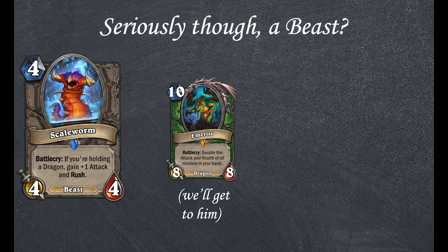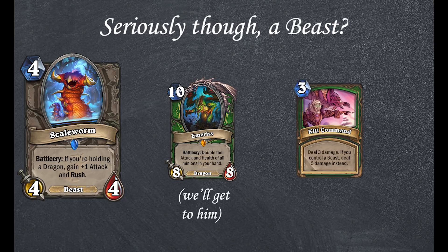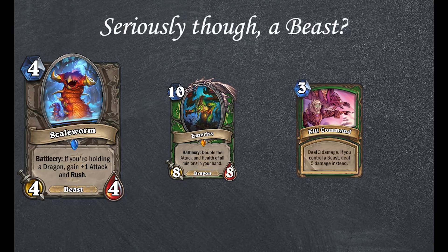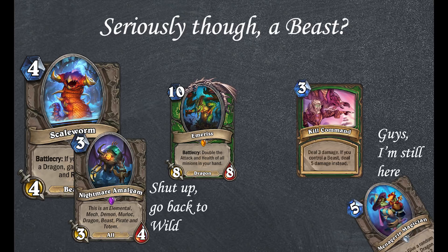More notably, this card benefits from dragons and gives benefit to beast synergies, meaning that it fits well in a deck that can use both of those. Will that deck ever exist, with the Menagerie Minions and the Nightmare Amalgam to help out? Who knows, but Hearthstone players can dream.